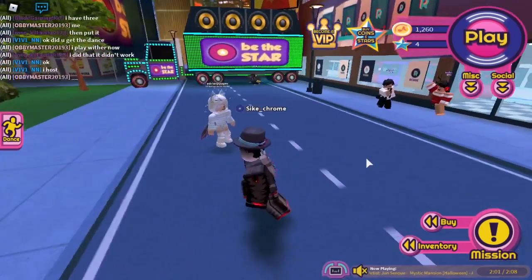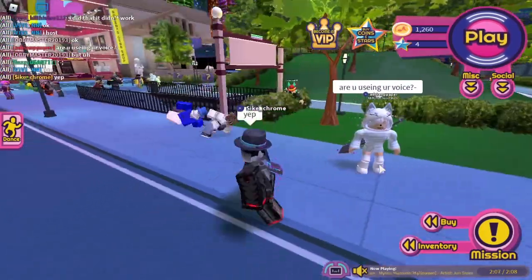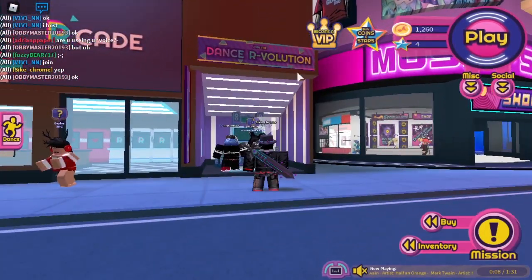So if you want the sword, you have to go into this game, Robits. From here, you spawn over there and come down this place to this Dance R-Volution.